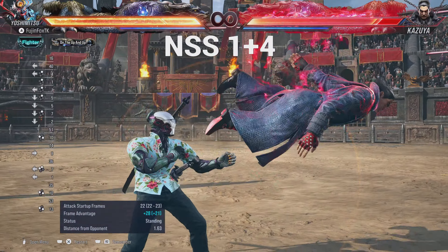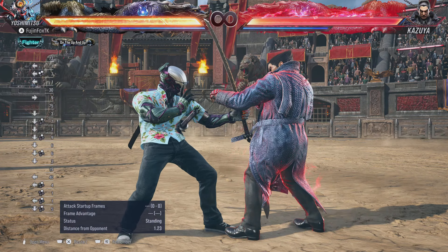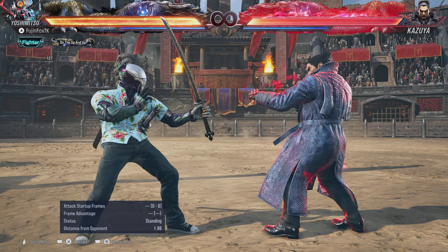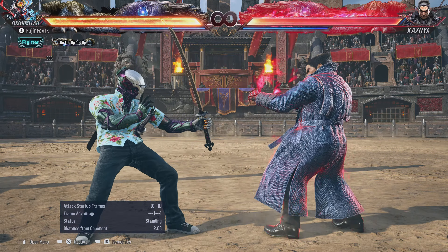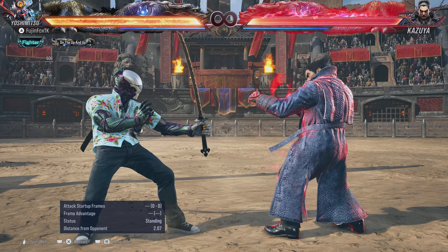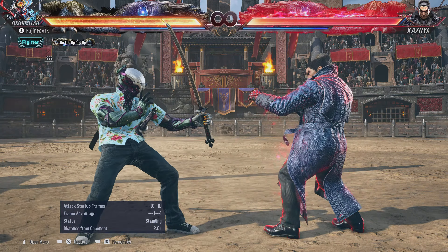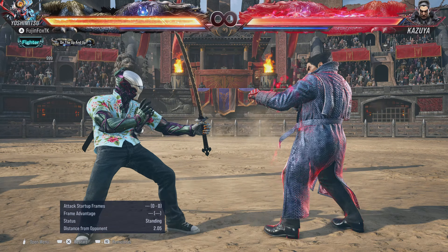No Sword Stance Flash gives a full launch, whereas Single Sword Stance Flash only gives you a guaranteed Back 2,2. It also increases the range. Single Sword Stance Flash is 6 frames; No Sword Stance Flash is 8 frames — that's not a significant drop-off for the payout of extra range and a full launch.